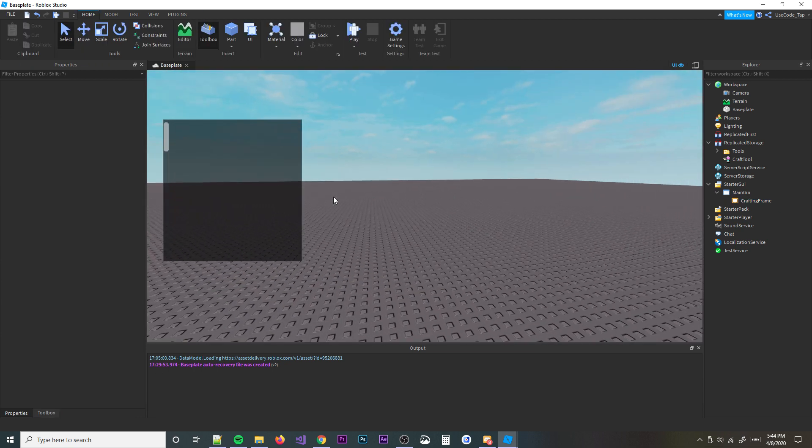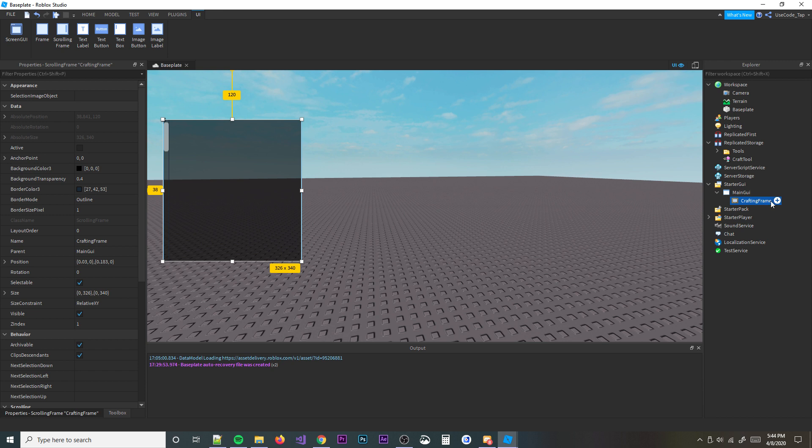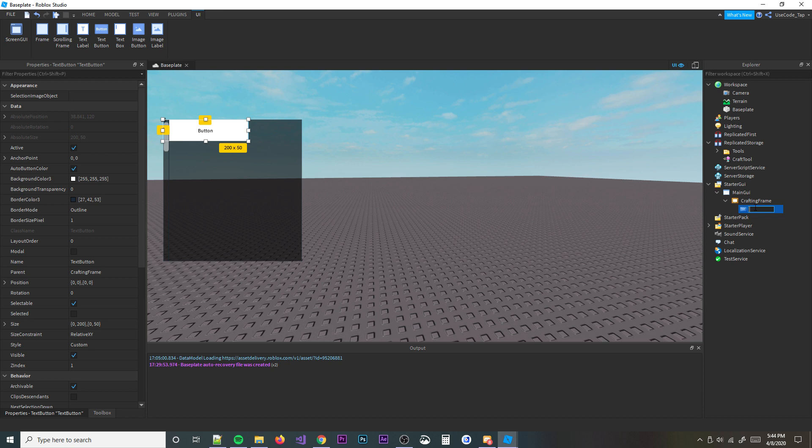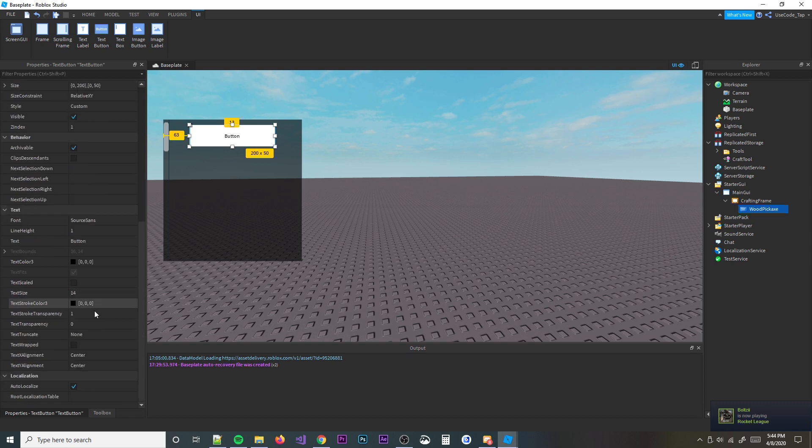Now we're going to insert some text buttons in there. We'll call these text buttons the name of the item or tool. So we'll call this one 'WoodPickaxe', make it a bit bigger, enable text scale, and set a different font.